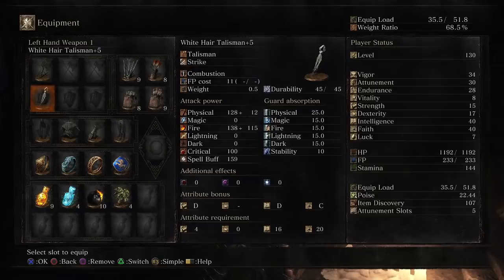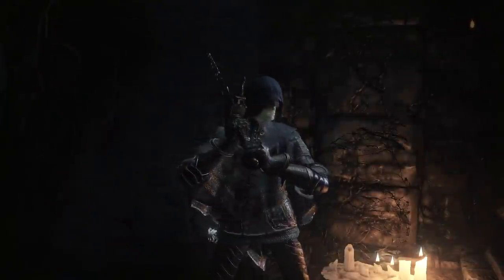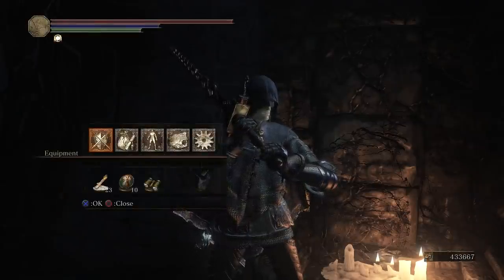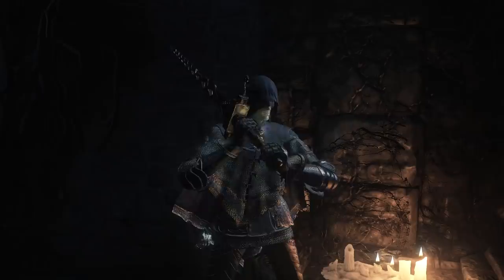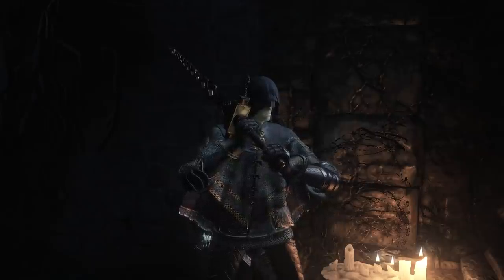I've been having a lot of fun trying to figure out what to use the White-haired Talisman for. Since the attack is so low, I think it's kind of intended to be a support catalyst — so you can cast something like Bountiful Light and Power Within. Your HP is going to be going down from Power Within, but it will be boosted by Bountiful Light, giving you a huge attack boost as well as a stamina boost. Pretty interesting little combination.